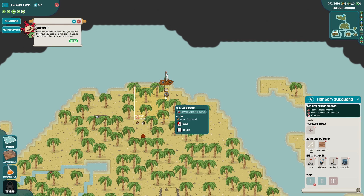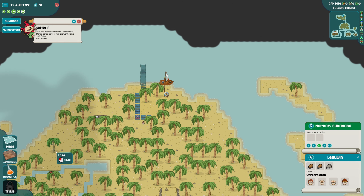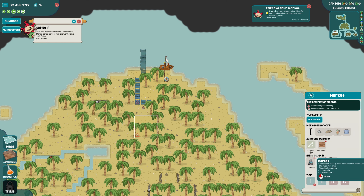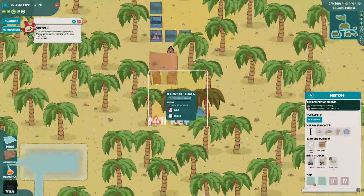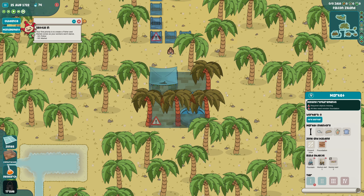If we don't they might perish - I didn't bring any food. Okay, the next thing we need is a market because that's where they're going to eat from. Minimum four by four area - let's put it down here for now. Stone and wood. Market one, we don't need a market two. Why can't they put this in here? Oh, does it need flooring? I think it needs flooring. There we go.